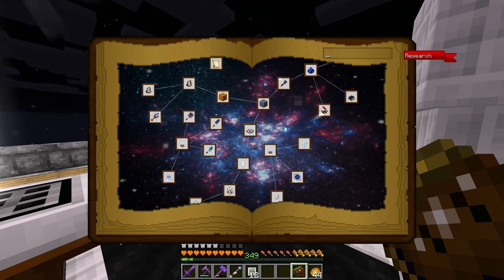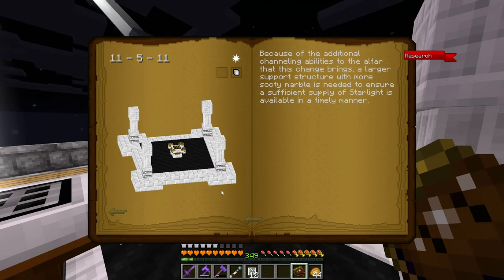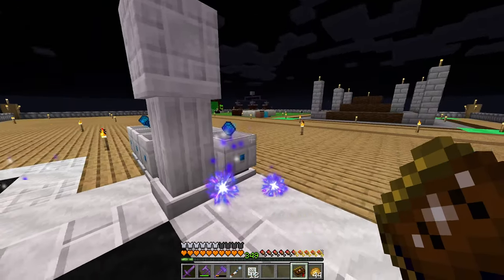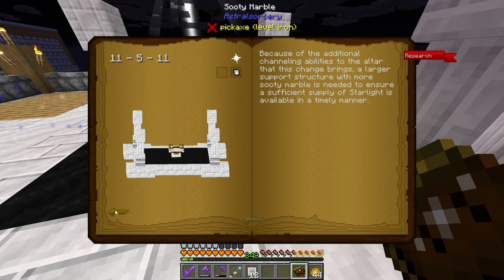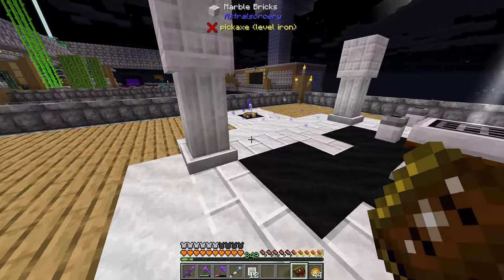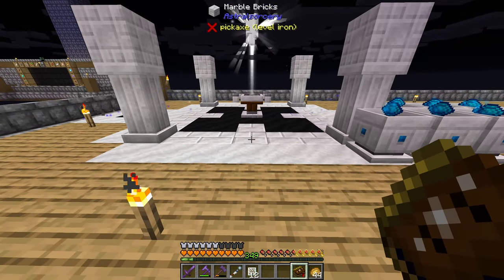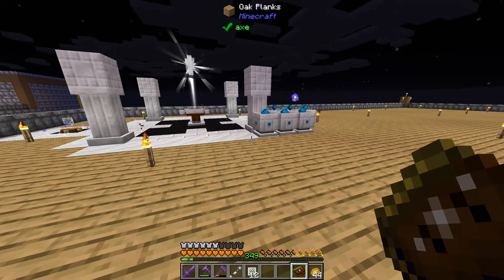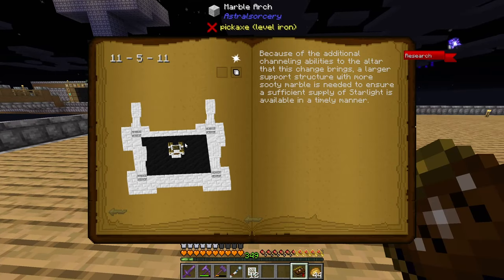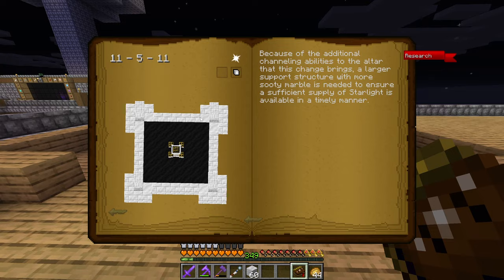We've unlocked the attunement stage but I'm not going to worry about that just yet. Here's the next tier — the celestial altar. I need to upgrade to this design. I don't believe it goes any bigger — what size is this, 11 by 11? I'm wondering if I'm going to have to move this whole altar. I probably will. Let me clear it all out, prepare the actual size, and then build this altar.